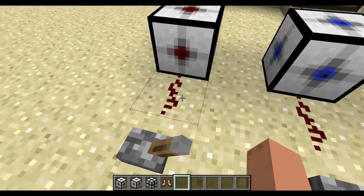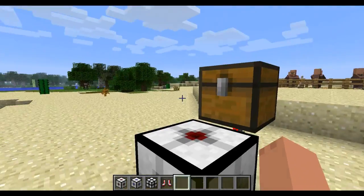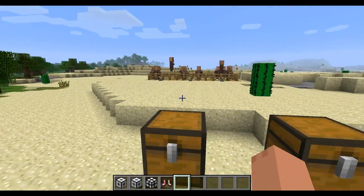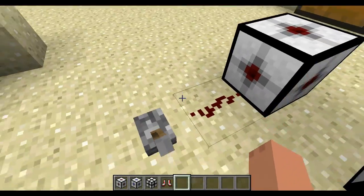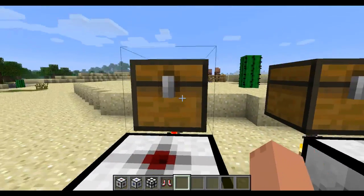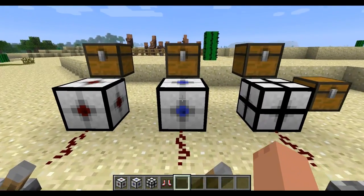There's the attractor block which will attract any NPCs, or also stuff like exploding TNT, to the block if it's activated with redstone. This block is crafted by putting the ingredients in that order — just pause the video here if you want to see it, or go to the forum page to see it in detail.